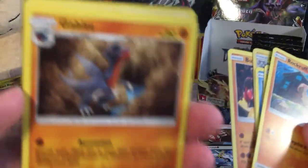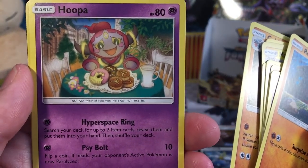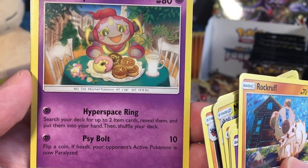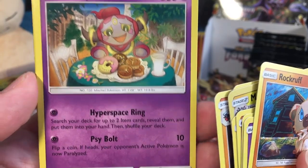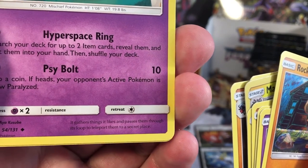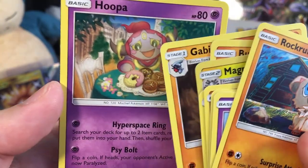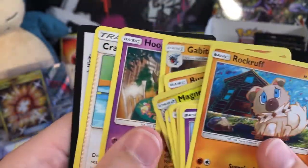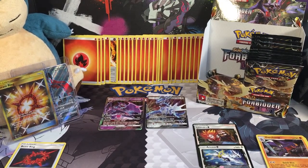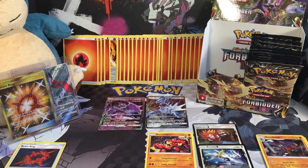Then we got a Fairy Energy, a Gabite, and a Hoopa — it's eating a bunch of round foods because it likes hoops and round things. Hyperspace Ring lets you search your deck for up to two item cards, reveals them, puts them into your hand, then shuffle your deck. It gathers things it likes and passes them through its loop to teleport them to a secret place. We got two rares in one pack — it's always nice to get two rares in one pack.